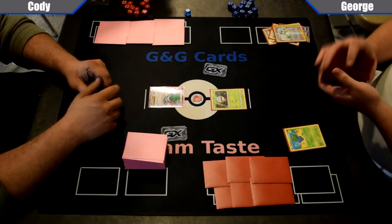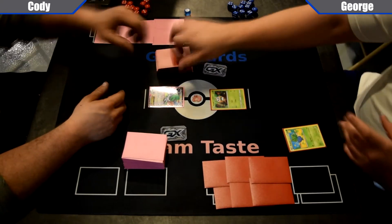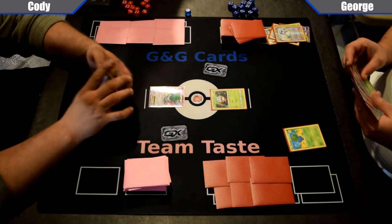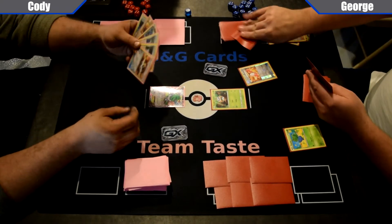George is going to play an N, shuffle up, both players going to draw six cards. Playing this at like two and a half times speed, should be interesting — watch the players fly by. George is going to be looking for that force and that first-turn Vileplume lock to keep Cody out of items.